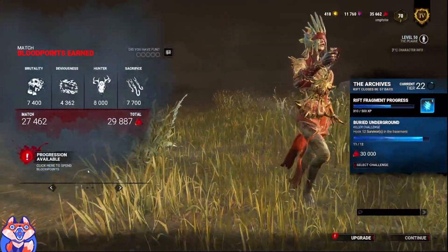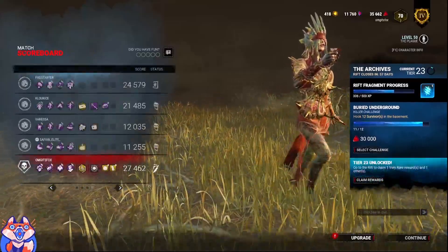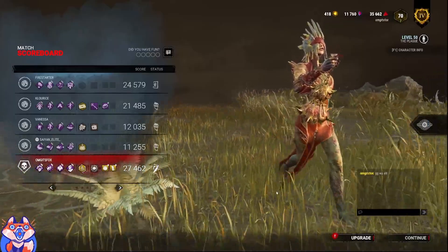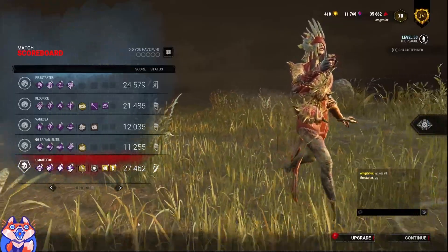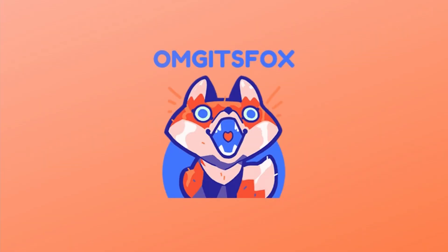We did a little peek there to see if they brought a hatch offering - they did not. Go ahead and check this area. She found the hatch - okay, good game. All things considered that was a really really solid comeback. We had four gens done like five minutes in, which was pretty crazy. I like their builds though - pretty solid, they weren't running anything too oppressive. They were just good, very efficient.